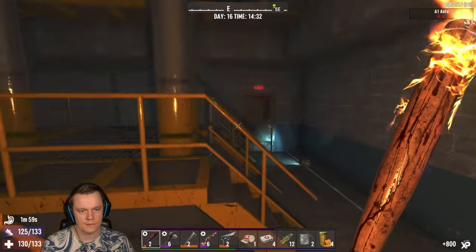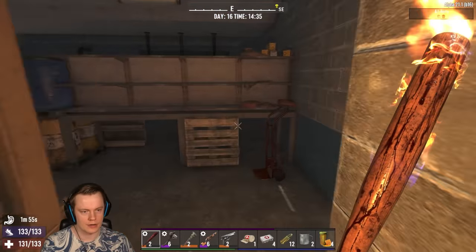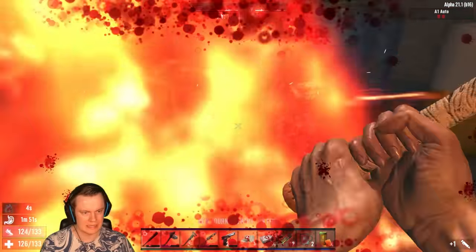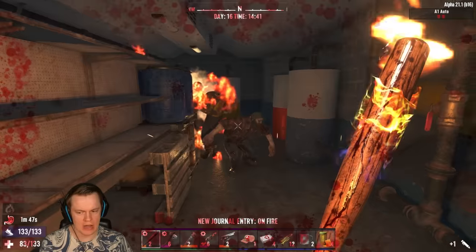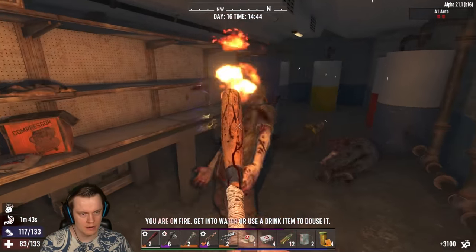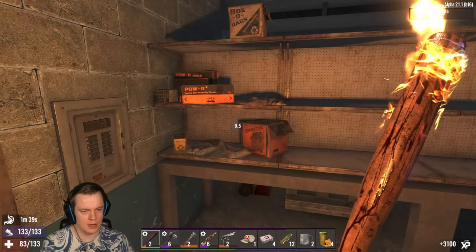Oh, I can go down here — they're making vehicles here. I should have turned that off. Just run through it. I'm on fire! Why am I on fire? I knew I ran through the fire, but... okay, never mind. I'm fine. I got third degree burns but I'm alive.